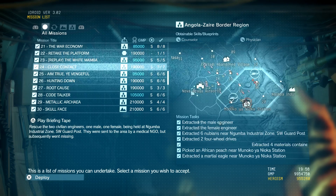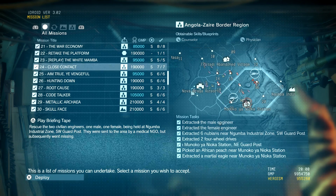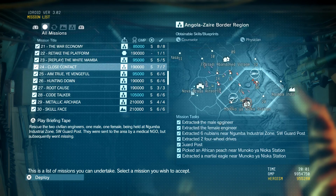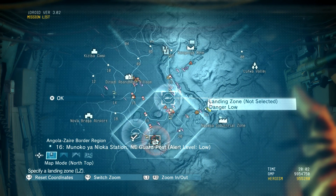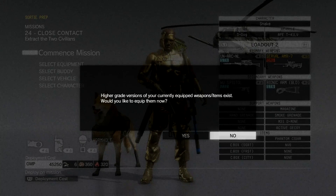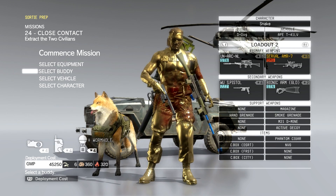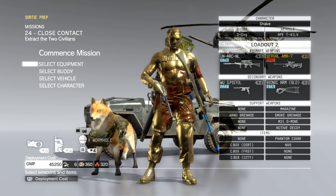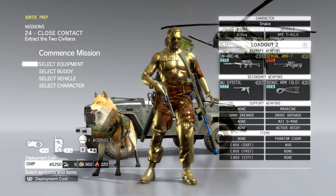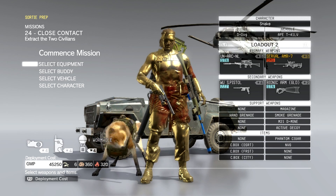You can see the game clock in the bottom right — it shows time, GMP, and heroism. The time is now 2000 hours, or 8 o'clock, and I'll show you how that factors into deployment. Once you pick your mission and select your deployment location, you go into your loadout screen and pick the equipment you want to bring. If you're trying to save GMP, it's a good idea at the loadout screen to go with the bare minimum you need.